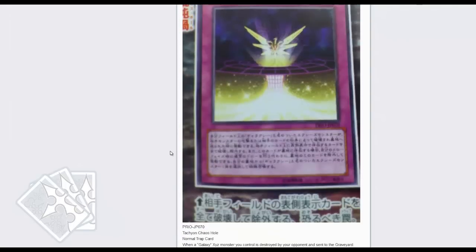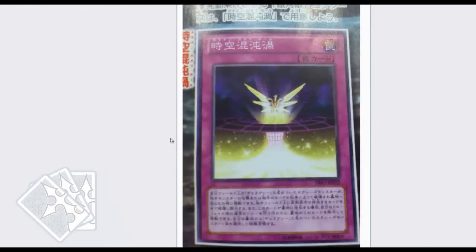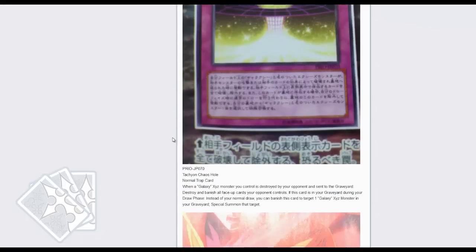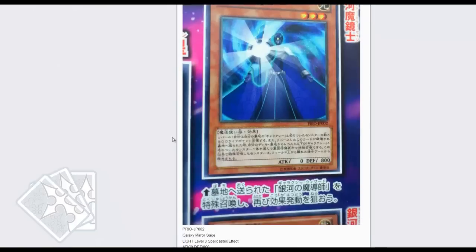Next up is the Tachyon Trap. When a Galaxy XYZ monster you control is destroyed by your opponent and sent to the graveyard, destroy and banish all face-up cards your opponent controls. And if this card is in your graveyard during your draw phase, instead of your normal draw, you can banish this card from your graveyard to target one Galaxy XYZ monster in your graveyard and special summon that target. Very, very controversial design card, especially when we have things like Mireille running around — I don't know why they would make that.